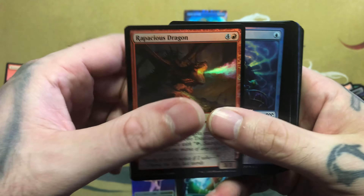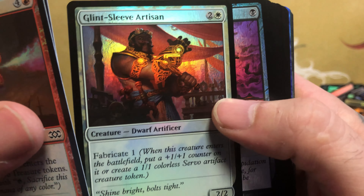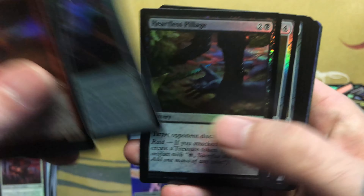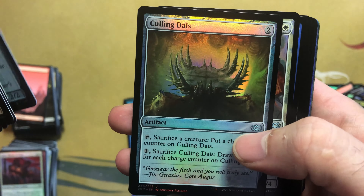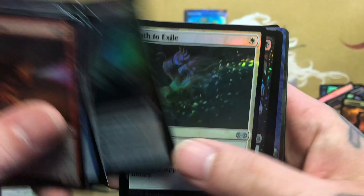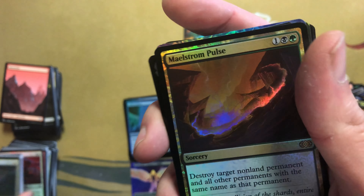Alright, last pack — let's see if this one's going to be a banger too. The foil looks nice. Chatter of the Squirrel — we got a new squirrel coming out in Kaldheim. I think there's going to be some Commander squirrel shenanigans going on even more now. Another construct, a Rattlesmith, Path to Exile — that's like two bucks. That's pretty cool looking. Alright, into the rares — Maelstrom Pulse foil rare. This sees many a sideboard.